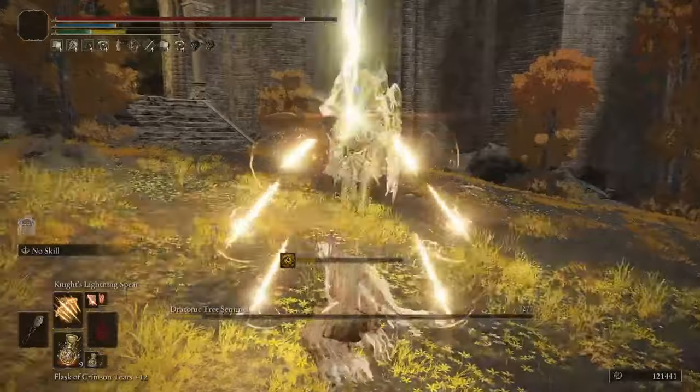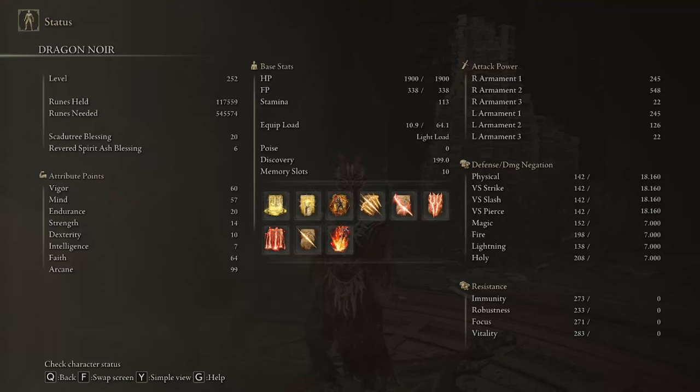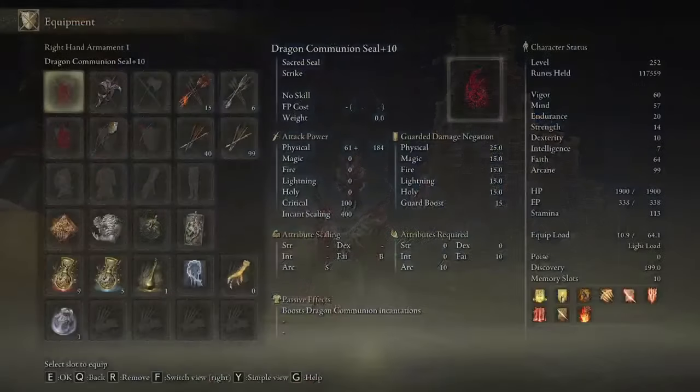Starting with my stats, I'm using the exact same stats that I use on my Dragon Communion build: 60 Vigor, 57 Mind, 20 Endurance, 14 Strength, and 10 Dexterity for weapon requirements, 99 Arcane, and also 46 Faith.